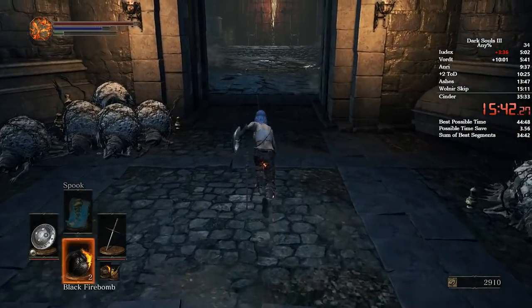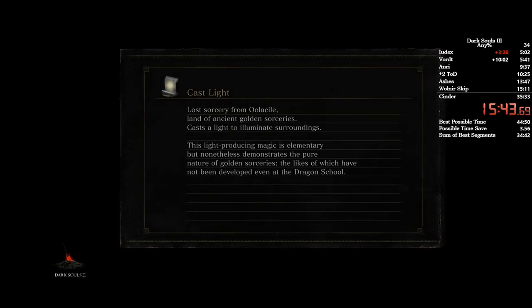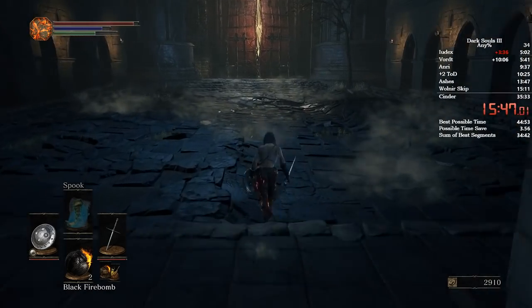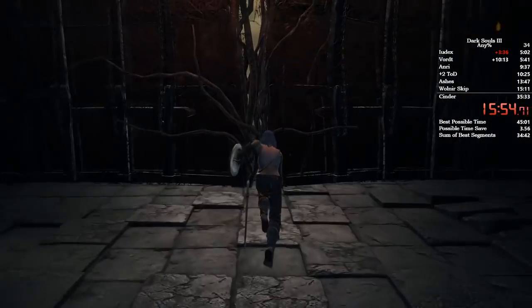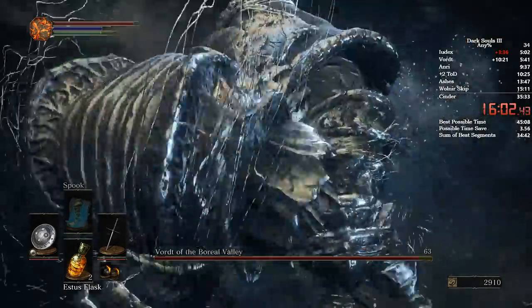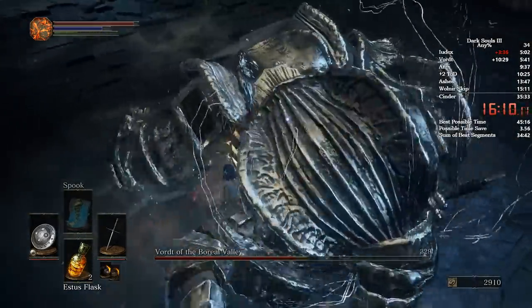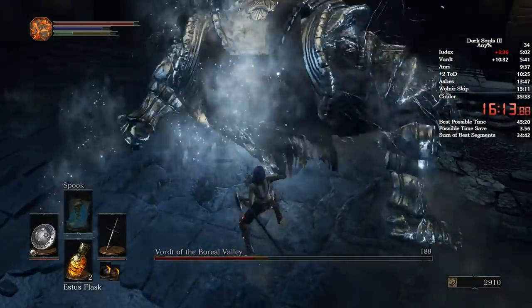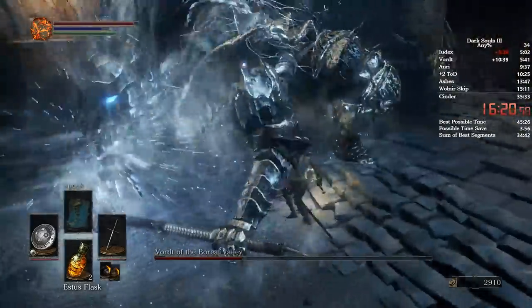We're going to come here and I'm going to make a save file just to show you guys this fight — don't do this in the run, you're not allowed to use save files in the run. When you walk into this fight, put on the gold pine resin as soon as the fight starts and spam R1, staying very close to his belly. 1, 2, 3, 4, 5 — stay very close. You can strafe that one, it won't hit you. 1, 2, 3, 4, 5 — stand around the back of him now. 1, 2, 3, 4, 5 — let him do two charges, then the last charge here, roll backwards so you're closer to him. Spam R1 until he's dead.